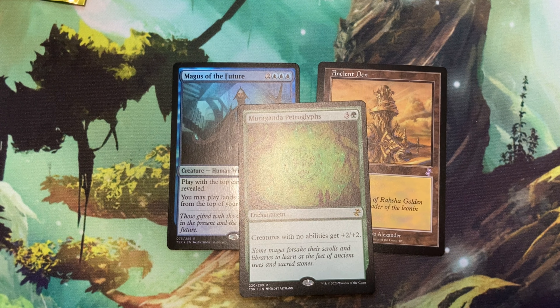Alright, and with that we should get our special card, and that is Ancient Den. That's actually kind of cool — I didn't know Ancient Den was in the set. Ancient Den is an artifact land that says tap to add white. This land cycle was busted back in original Mirrodin and actually had to be banned from competitive formats — it was that good.